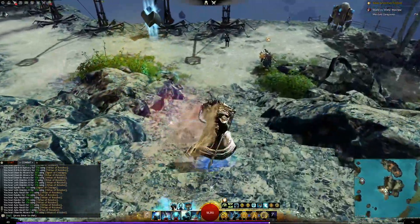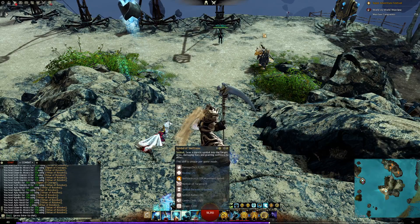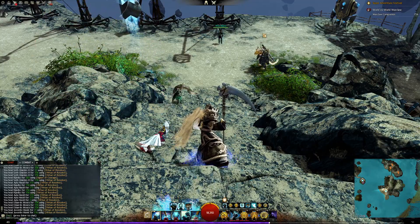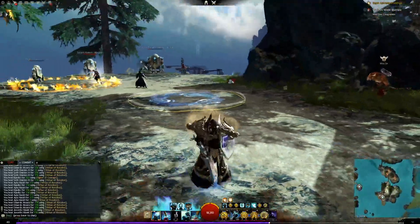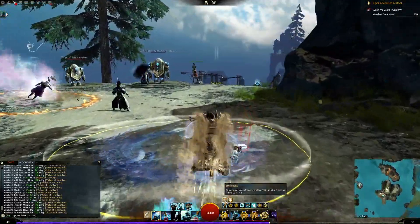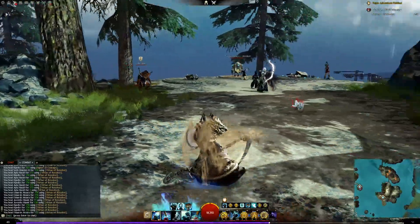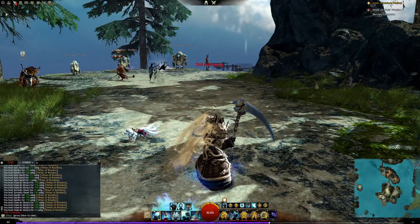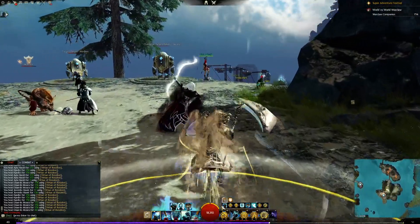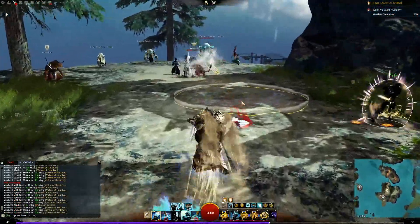Symbol of Swiftness gives a bit of run speed. I use it more offensively for AoE damage than for the swiftness, because the swiftness only lasts four seconds — though running back through the symbol refreshes it. It seems like this was nerfed, probably because of World vs. World, because the duration should be much longer.